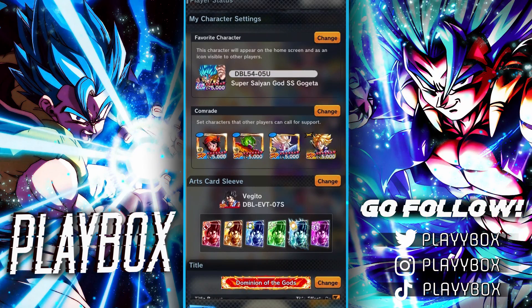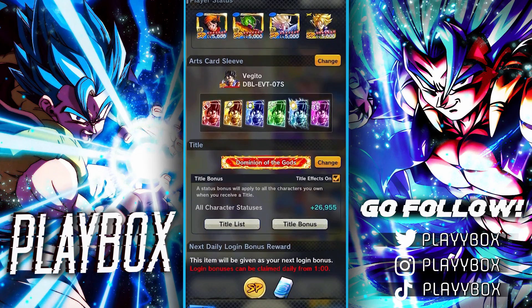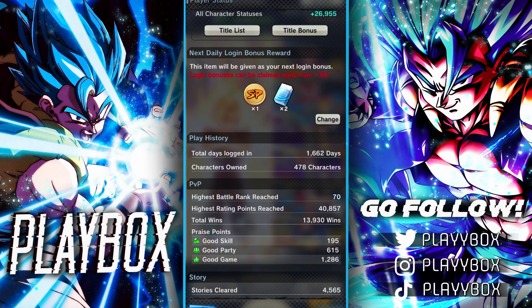Now let's look at my stats. Dominion of Gods, God rank — I've hit that 10 times, which is how you get that title. Rocking the free-to-play Vegito sleeves with a 26,900 character bonus — drop a comment letting me know what your title bonus is, I'm interested. Total days logged in: 662. I started playing a couple of days after launch, so pretty close to day one. 478 characters owned, highest rank 70, highest rating points 40.8K, total wins close to 14,000.